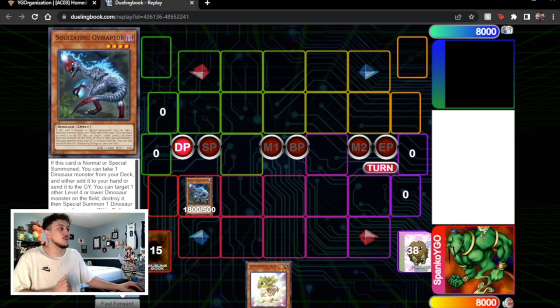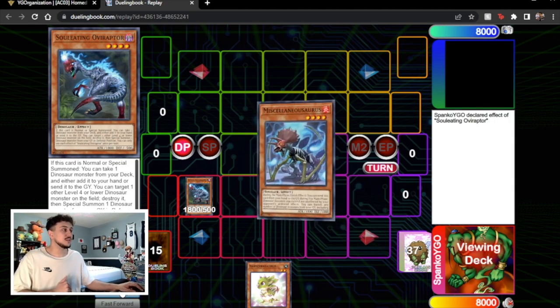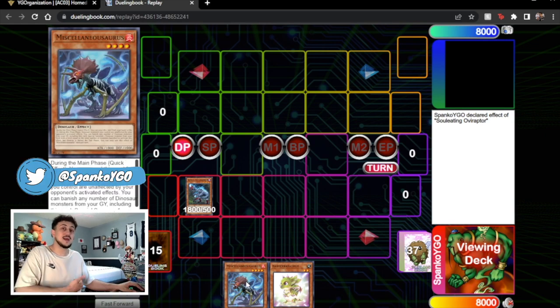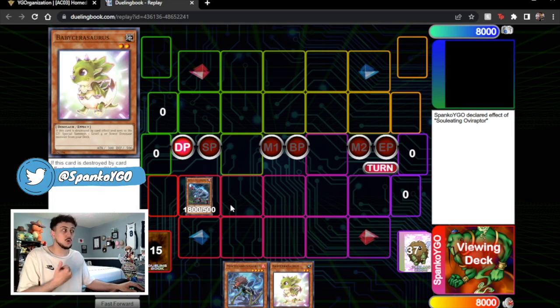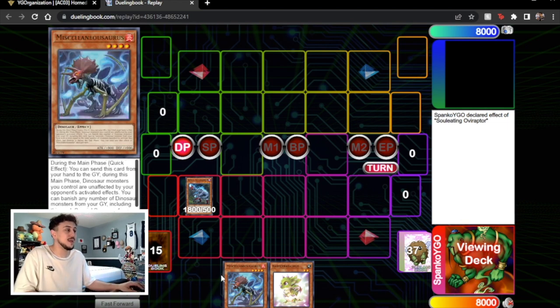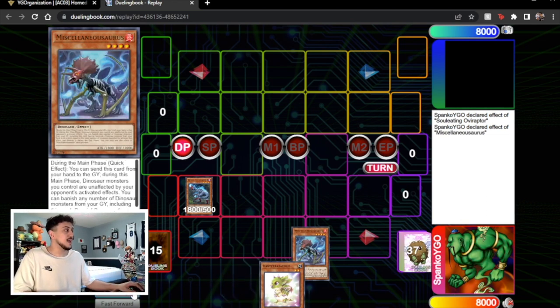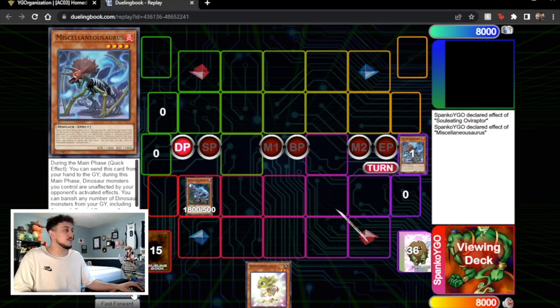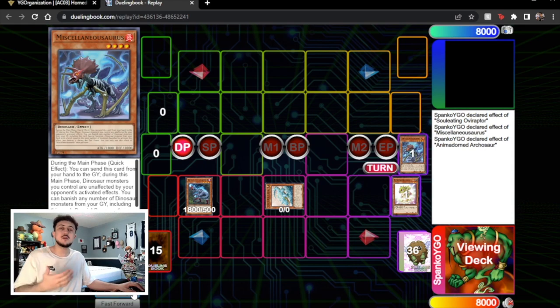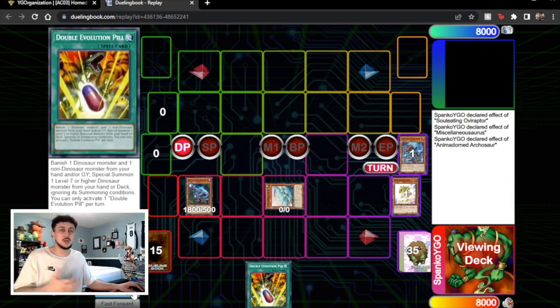Let's get right into it. We're going to normal summon our Oviraptor and activate its effect to get our Misc. If you have Misc plus Baby, you can activate Misc, use its effect, summon Arco, Arco pops Baby, Baby summons Oviraptor, Oviraptor searches the second Baby, and then you normal summon the Baby. All these combo lines kind of work the same way. Here we're going to search Misc, activate the Misc effect, use Misc in the graveyard to summon Arco, and Arco pops the Baby Sarasaurus — very standard Dino stuff up to this point.